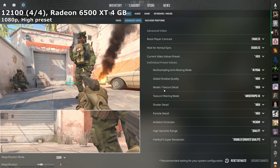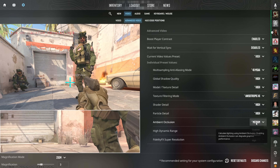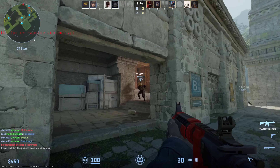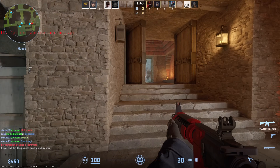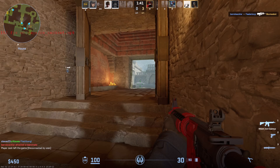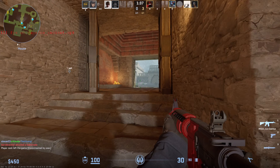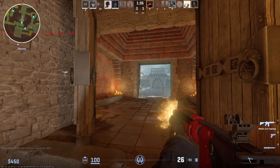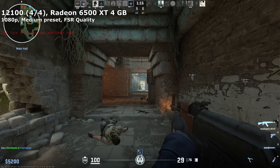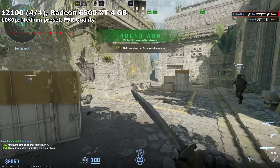I really wanted to get to the bottom of which settings exactly were causing this slowdown. I don't think it's just one setting, but dropping the anti-aliasing and ambient occlusion down to lower settings — the two most demanding settings in this game — seemed to fix it, or at least greatly improve the framerates. So there are already hints that the 6500 XT may struggle with higher settings in more demanding maps. Just use lower settings instead. I played through a whole casual game of Ancient and did rather well, gaming on a 6500 XT on a 60Hz screen.